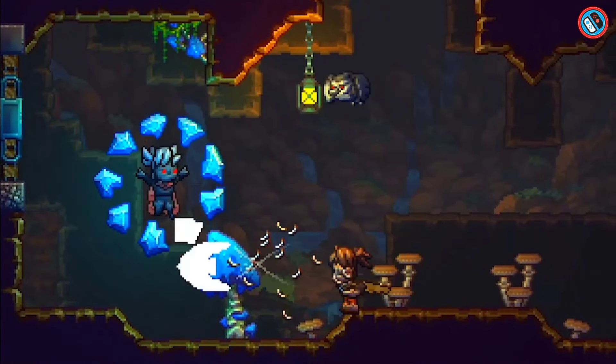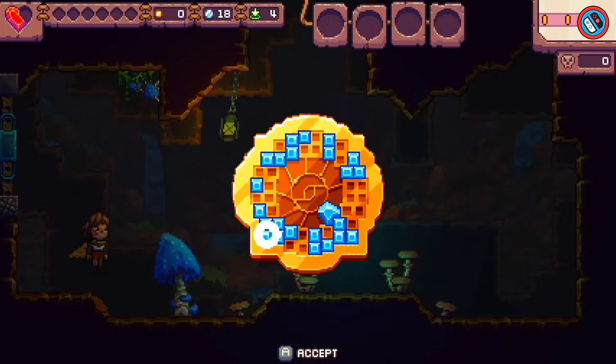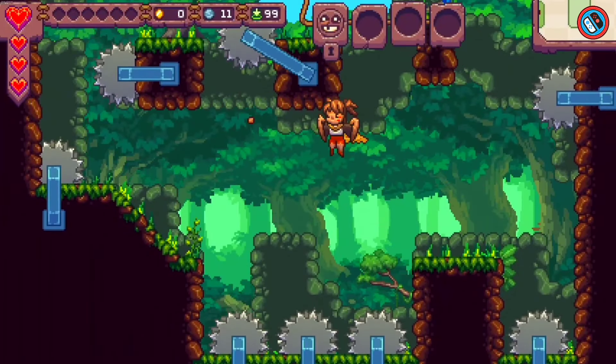Handcrafted Twist mode allows players to explore 45 retro-themed levels on a 16-bit period global map, as well as play a variety of mini-games.